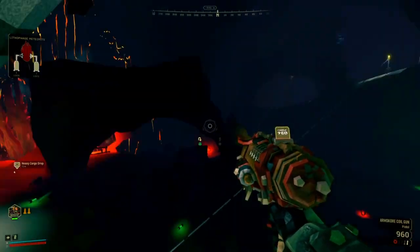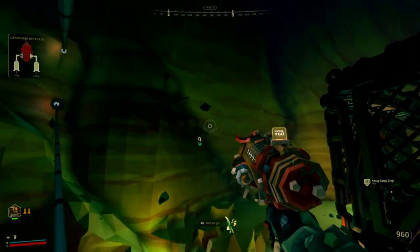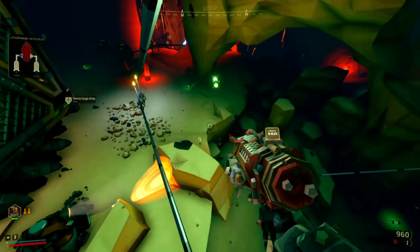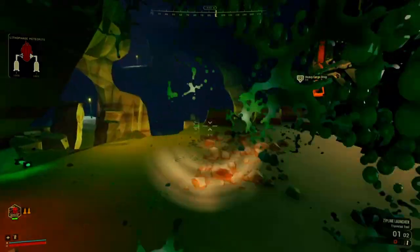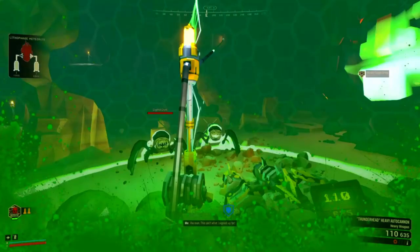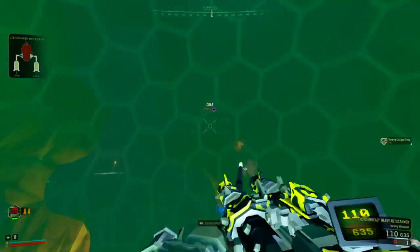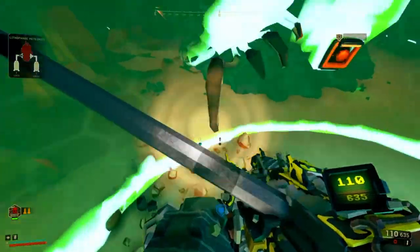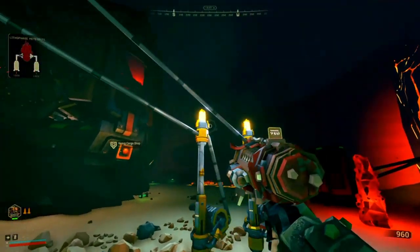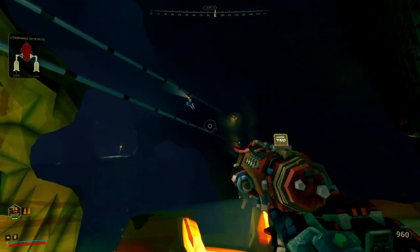By moving down and jumping, you'll propel yourself upwards and be able to reach the higher zip line again. This technique will greatly increase your chances of survival. And here's another tip: when suddenly there are too many enemies, just set up your zip lines within a shield generator's protection. All in all, this technique requires minimal time and effort, allowing you to quickly react to any threats in your surroundings. The only downside is that it only covers a limited area from a specific angle, but it's definitely worth trying out.